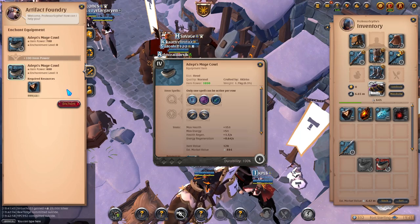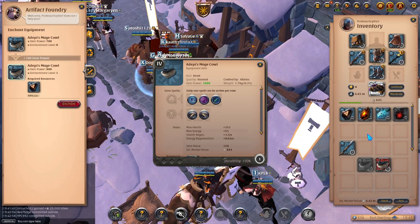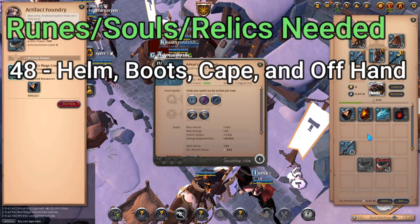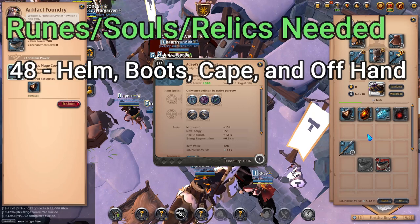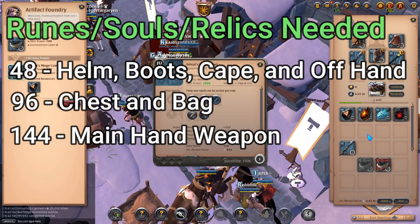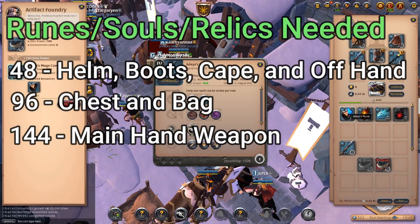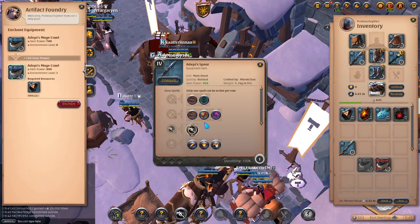When it comes to enchanting, there's a certain amount needed for each piece of equipment. You're going to need 48 runes, souls, or relics for your helm, boots, cape, and offhand to take them to the next enchantment level. For the chest and bag you're going to need 96. For a main one-handed weapon it's 144 of each. For a two-handed weapon you're going to need 192.